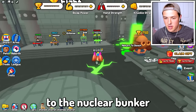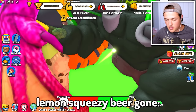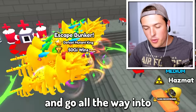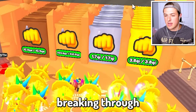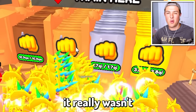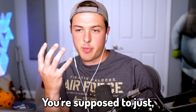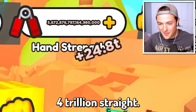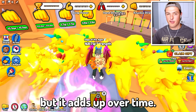So now we can go all the way to the nuclear bunker and beat the mutant king. Once again, this is easy peasy lemon squeezy. And then we escape the bunker and go all the way into Dino Kingdom. In the last episode, we realized that breaking through the knuckle walls really wasn't worth it. The best thing to train is your knuckles, your hands — you're supposed to just grip some stuff. Every time I grip, I get plus 24 trillion strength, which doesn't seem like a lot, but it adds up over time.